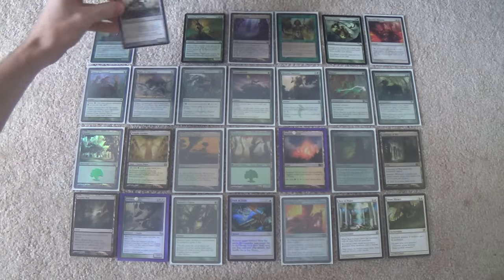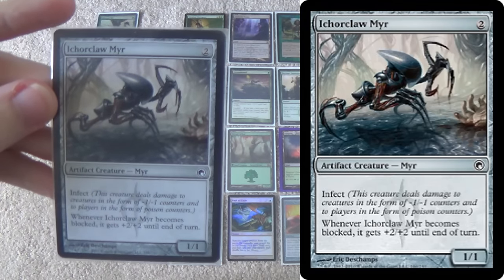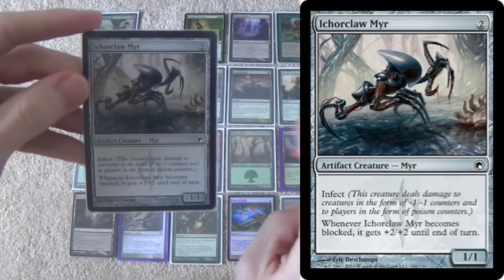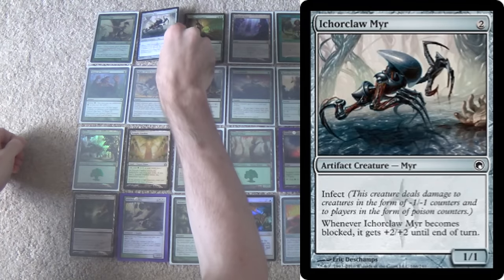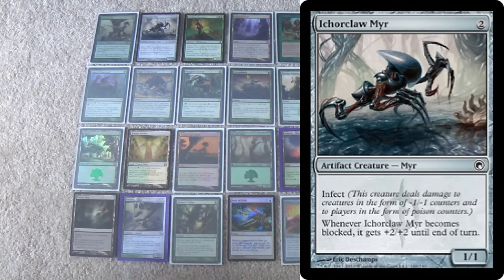Next we have Icarclaw Mir. This is our Blighted Agent, or Plague Stinger depending on your color combination. Since we're mono green — not black, not blue — Icarclaw Mir is where you want to be. Very simply, a very powerful effect. It can actually trade with creatures in Zoo, for instance. With Trample, a plus-two plus-two gets even crazier, because at that point they're damned if they do, damned if they don't.